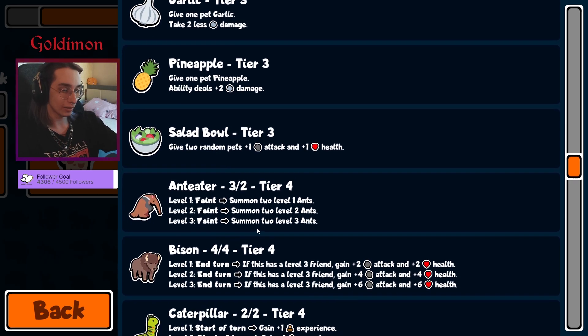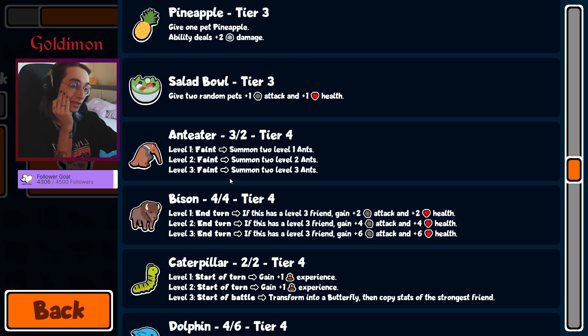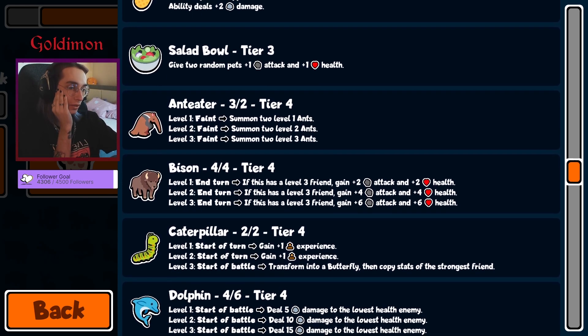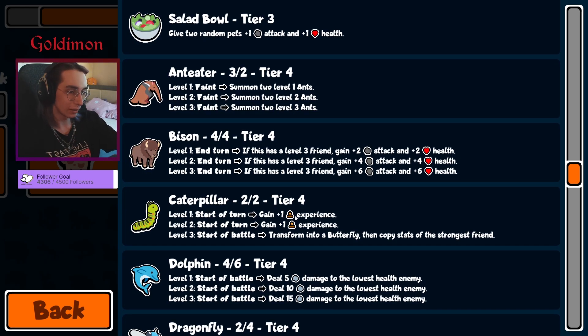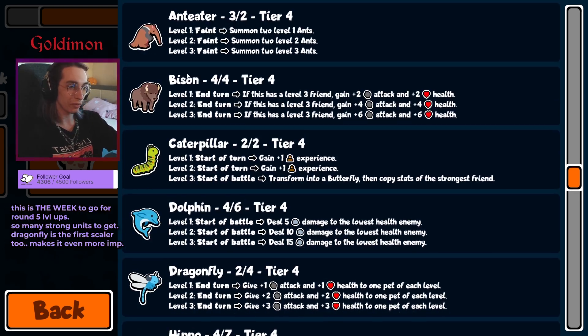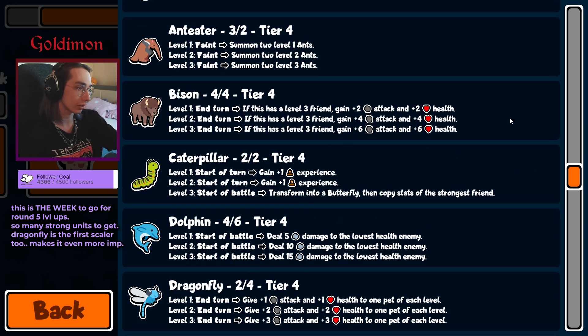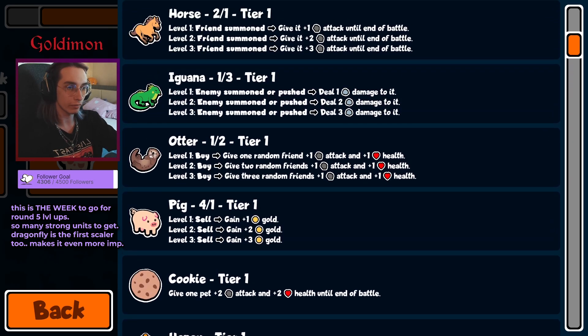Anteater — first tier 4 units, so even more summons. Bison — I hate it. Cannon pillar, game plus one star — actually plus one XP. Just start the battle, transform to a butterfly, copy stars of the strongest friend. How nice. Dolphin, dragonfly. We've got bison and dragonfly, so level three strats are at their peak of course. But is there anything to get to level three easily?